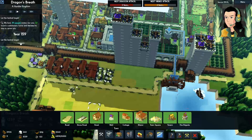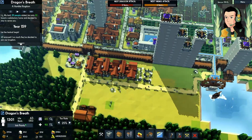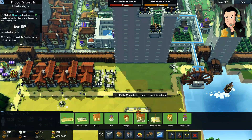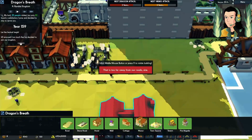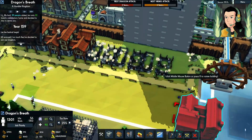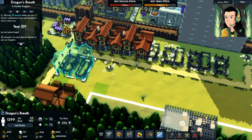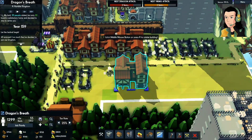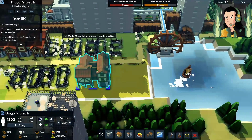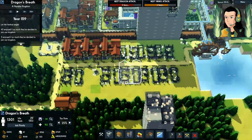Maybe throwing some water here. We have plenty of people — everybody has a job, we have some idle people. Let's go ahead and plop down a couple more houses. To rotate left is right. Let's go ahead and build a couple more houses — that's two. That's plenty of construction.